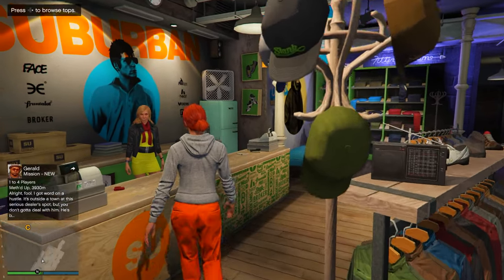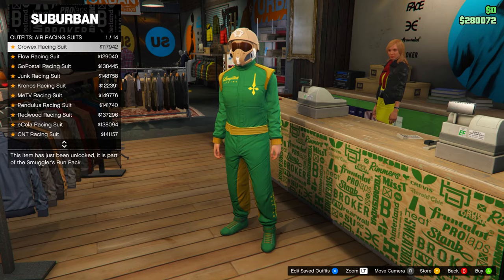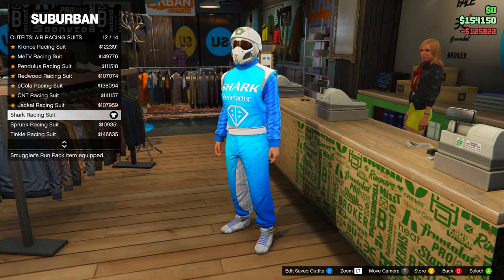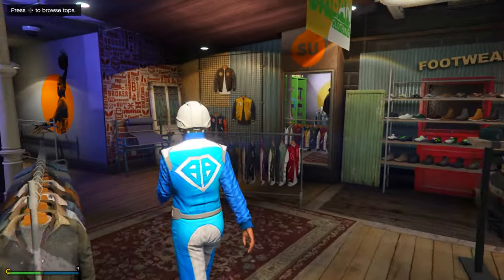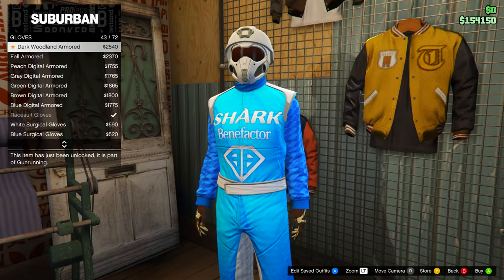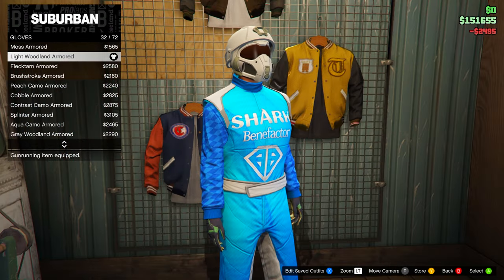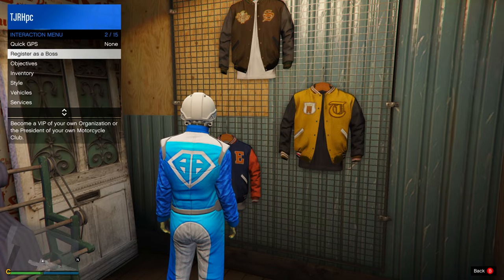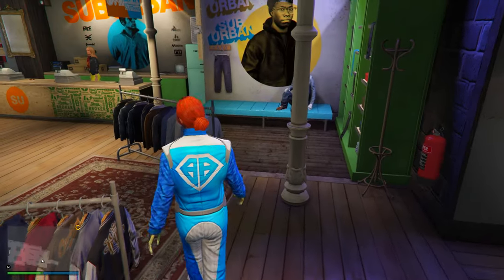In the clothing store, head to the front desk and go to Air Racing Suits. Select the Shark Racing Suit. After that, go to the accessories menu, then gloves, and equip the Light Woodland Armored gloves. Once you have those, back out of the menu, open your interaction menu, go to Style then Accessories, and remove your helmet. Now save this outfit to a slot.